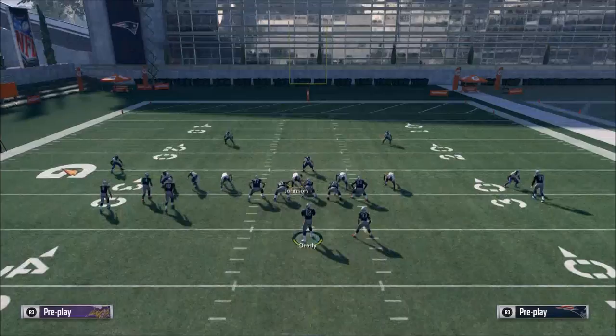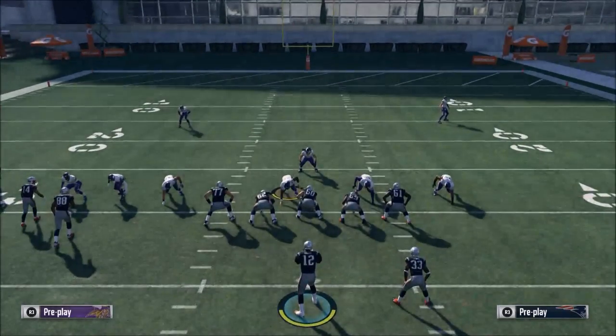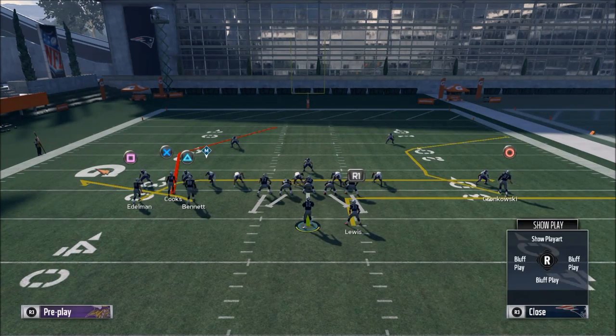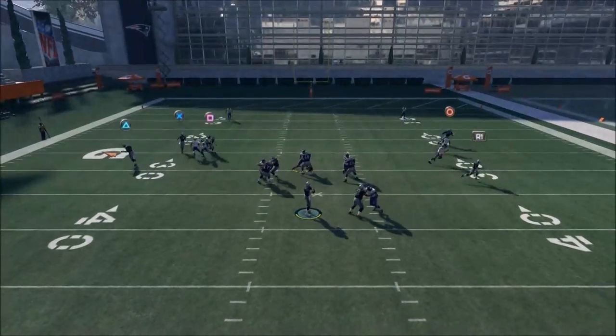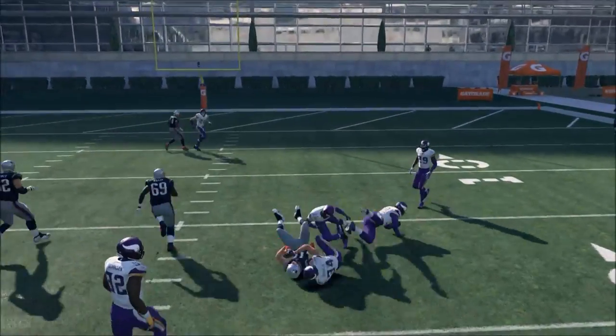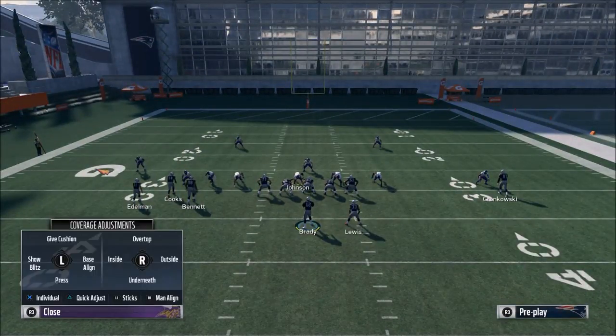Let me recap all three things. First, use natural picks and rubs. In the bunch, run your inside guy on a flat and your outside guy on a drag — the drag gets open when he cuts to the inside.